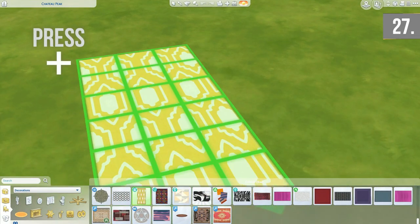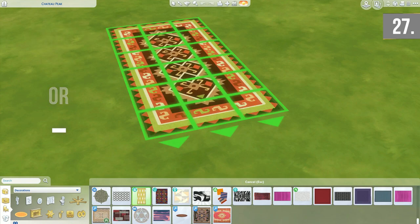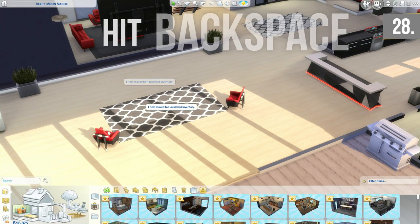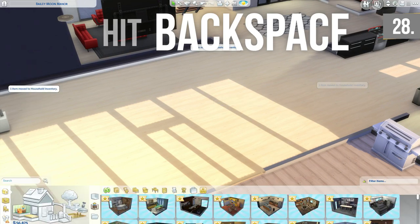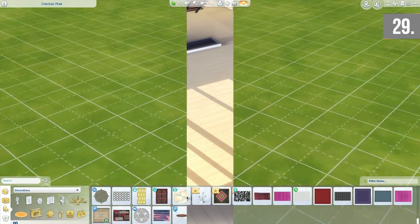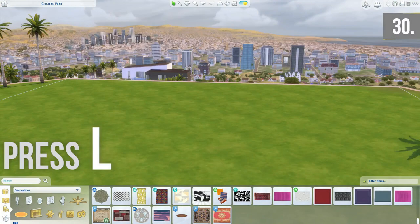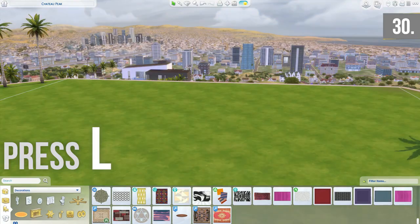Pressing plus or minus with an item pulled from the menu before placing it lets you scroll through the available swatches. When in live mode, picking up items and pressing Backspace puts them into the family storage — much easier than clicking the bottom-left corner. Pressing G gets rid of the grid lines, which is useful when terrain painting. Pressing L changes the day and night cycle, which I use a lot when taking photos of my builds.